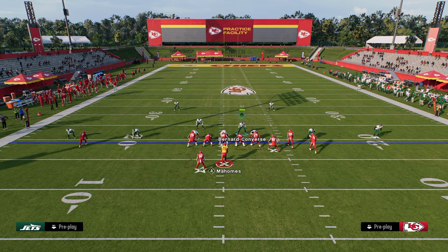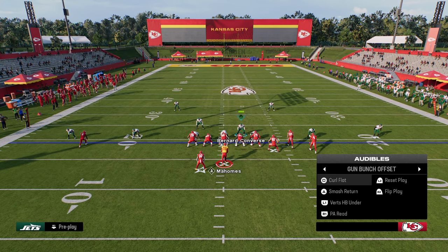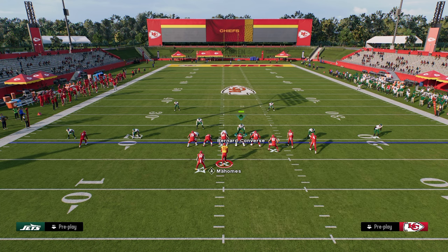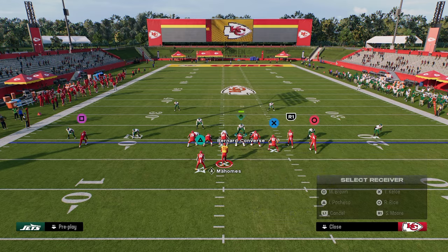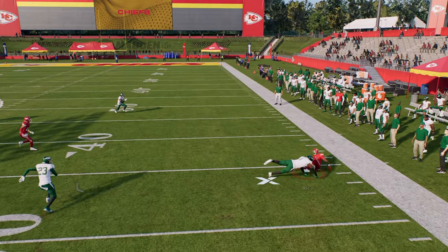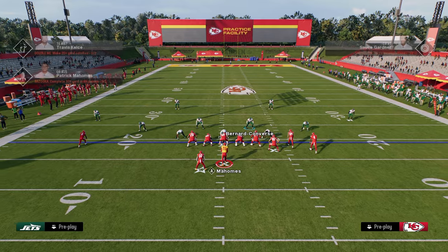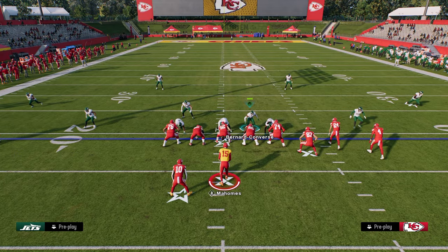You're probably underestimating the power of this deep half and what it does. Even if they run a corner route, look at that quarter — it just takes it away. He's right there and that's a knockout. You have the ability to take away a lot of stuff with your actual match concept coverage.